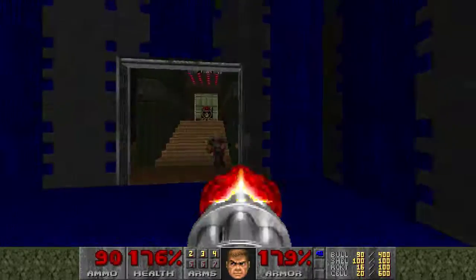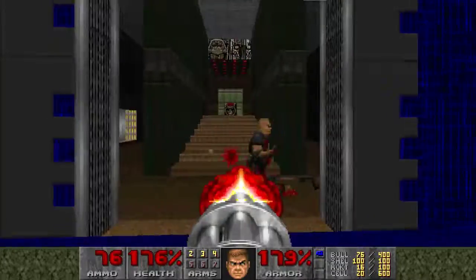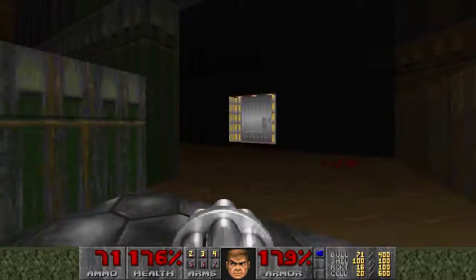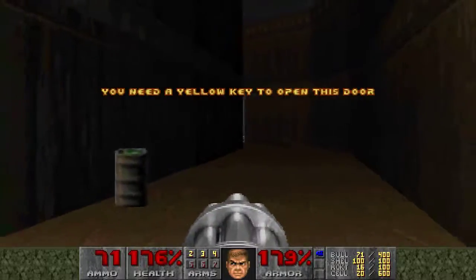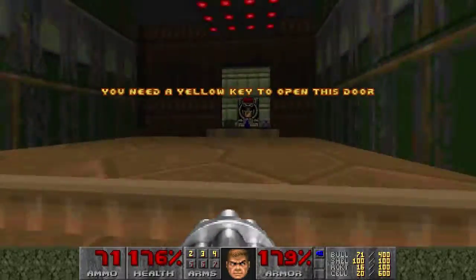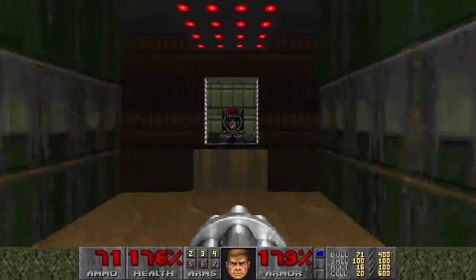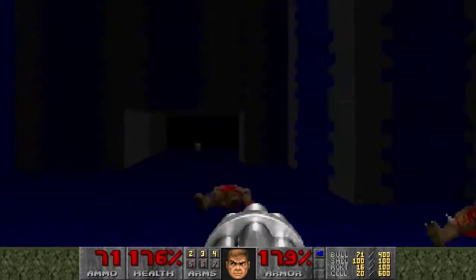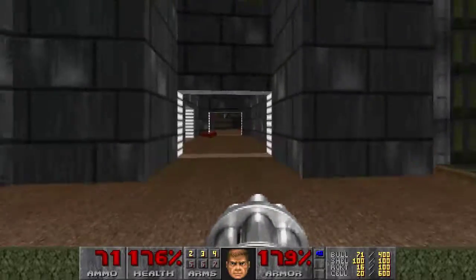Oh! Jeez! You did that pretty well. There's a yellow door. Unless you need to press a button or do something to get that to extend. So let's go back to the blue door, let's see where that takes us.